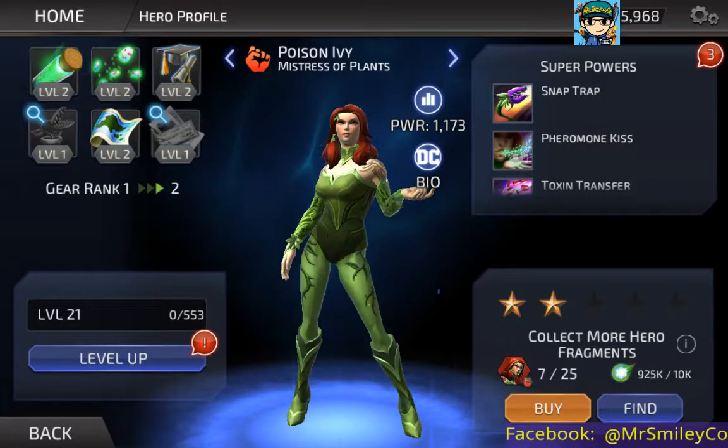It would make sense if she wants a botanical garden evil villain headquarters. Last but not least is Reforestation Donation — ups physical damage, stamina, and health. I haven't gotten the Venus Flytrap Pet and Reforestation Donation up to rank two yet because I don't have the materials at the moment.